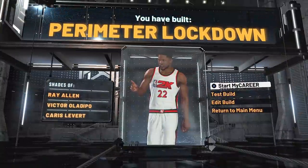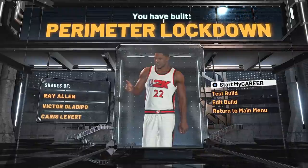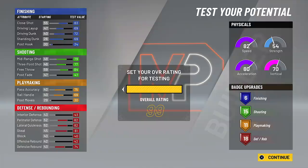And there you have it — a perimeter lockdown. Because he's a shooting guard, the game says he has shades of Ray Allen, Victor Oladipo, and Karras Levert. At the small forward position he definitely would be Jimmy Butler. A couple things to notice: at 99 overall with Jim Rat, you can add a plus eight to all his physicals, so you'd have a 90 speed and an 88 acceleration. You could be a major problem switching on defense and covering anybody, especially in the rec center.